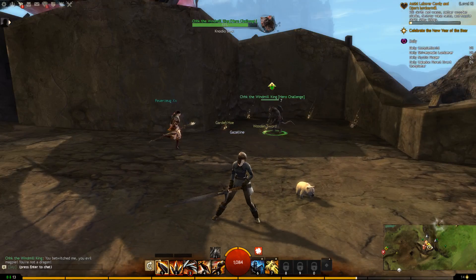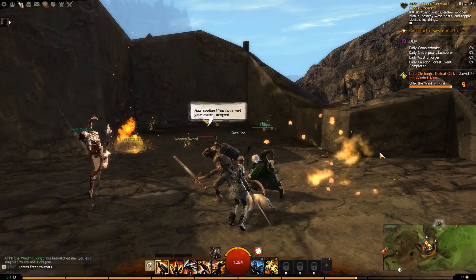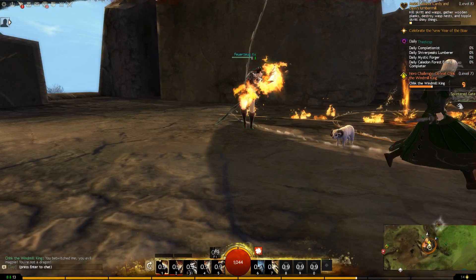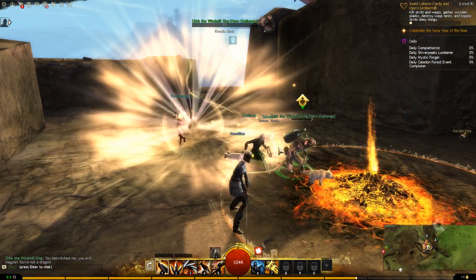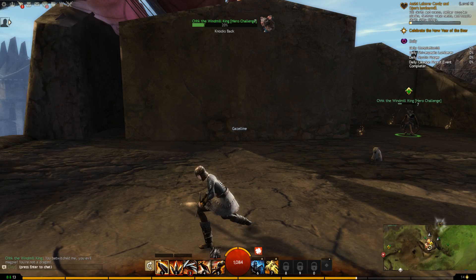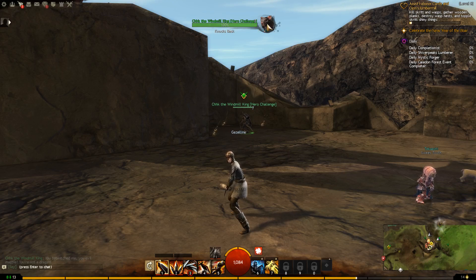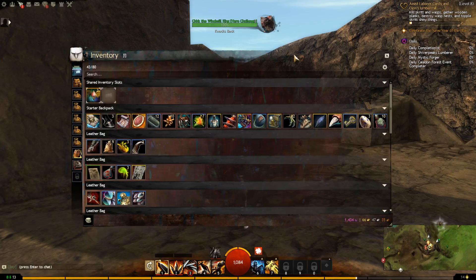This is a hero challenge, so maybe some new animals and enemies will spawn. I think the event is over because you can see that over there. Oh no, it's the windmill hero challenge — seven knockbacks. Are there still more coming? I don't know.